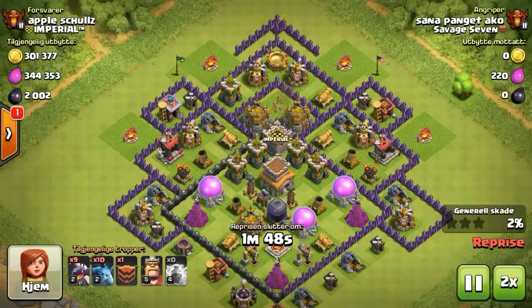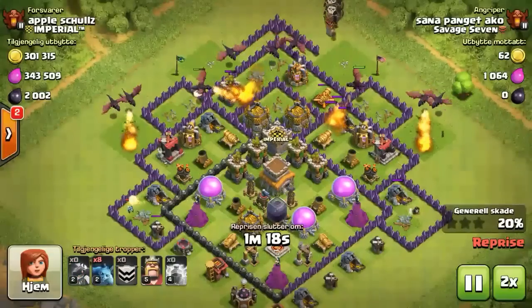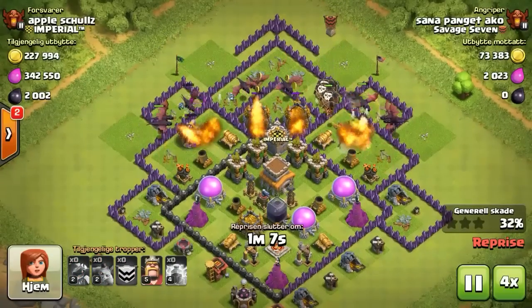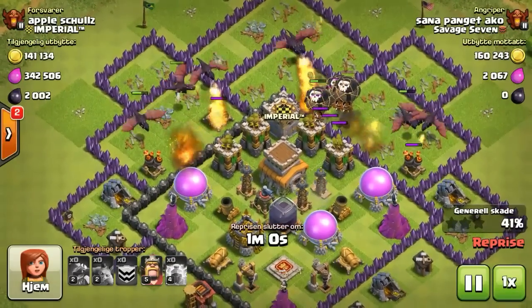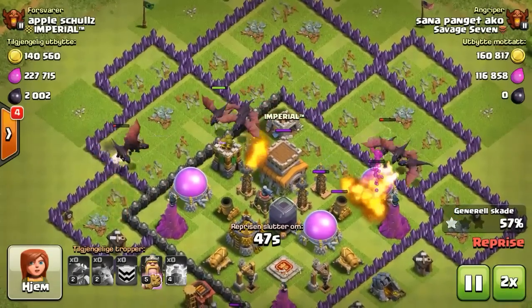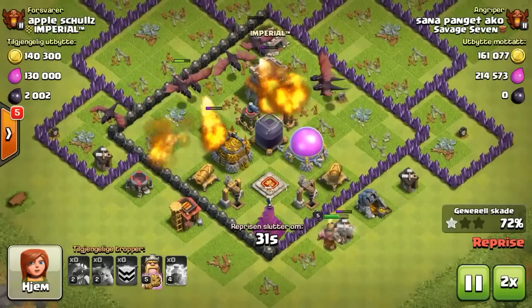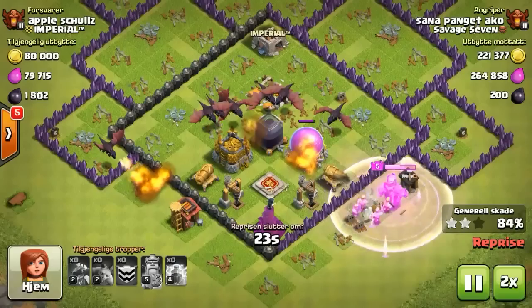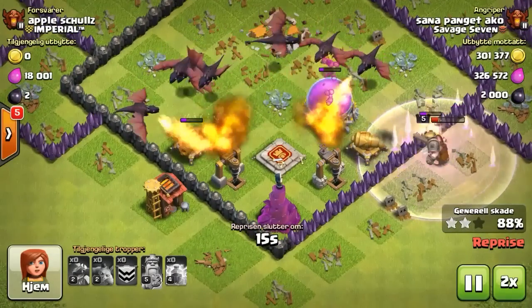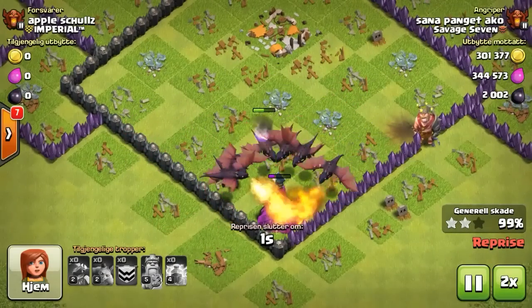Santapan - or Santapan Gecko - I have no idea how to say it. I didn't say Santa, I said Santa. Slowly working his way into that center, gonna grab that town hall, should be able to clear out all the last of those air-hitting defenses. With a raging King - oh, are they gonna get him before the King dies? Not quite. And takes him for the three stars.